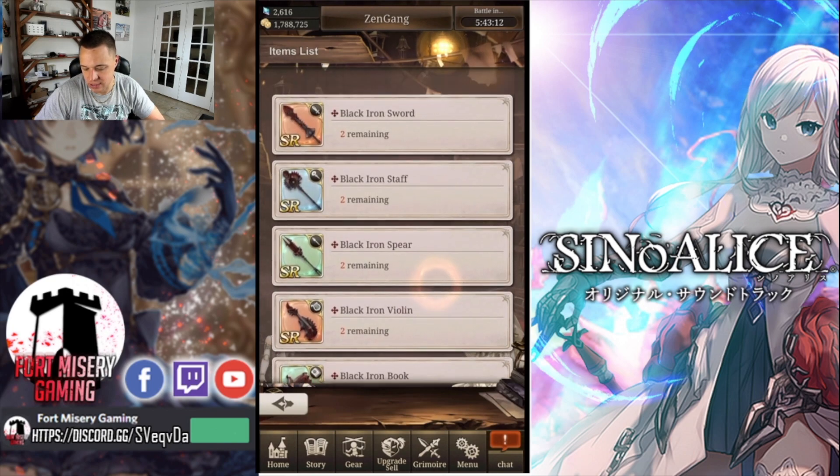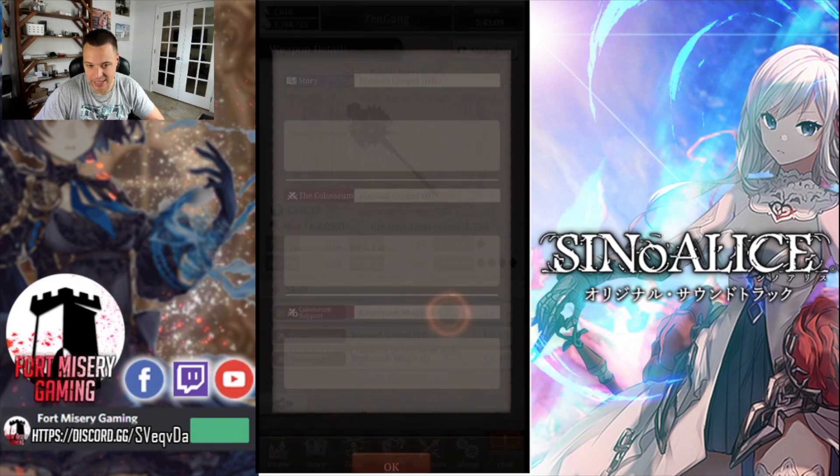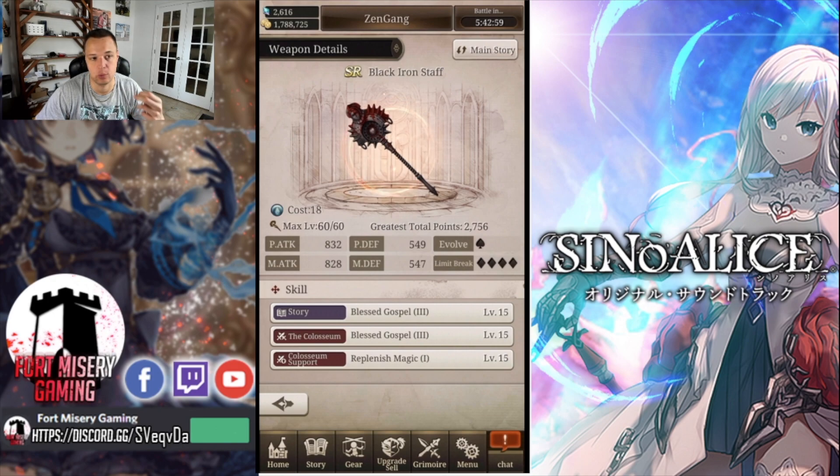Stat-wise on all of these weapons are going to be poor. The black iron staff has, I believe, two allies, but it is a guaranteed greatly to ally heal, so this one is actually pretty good as well. But the stats, as we went over in the previous video a couple days ago, are very, very underwhelming.